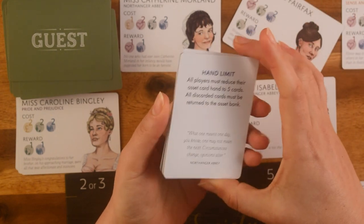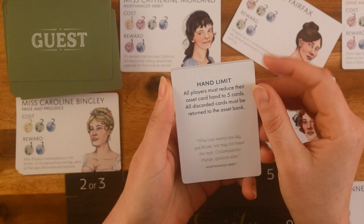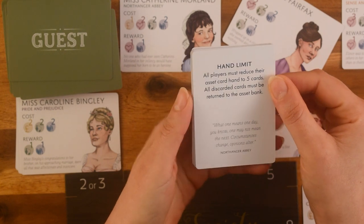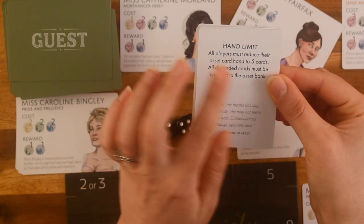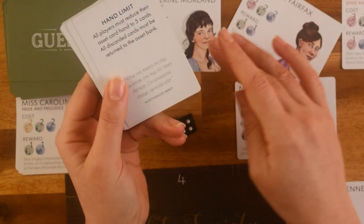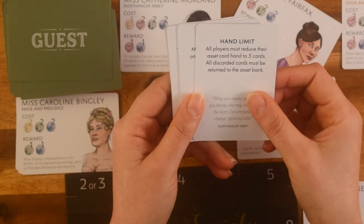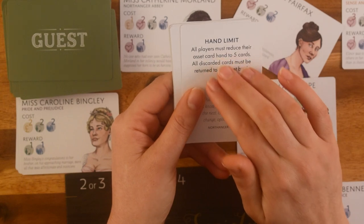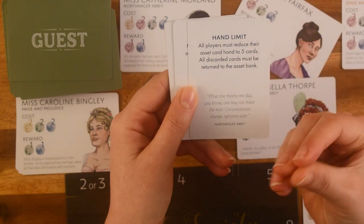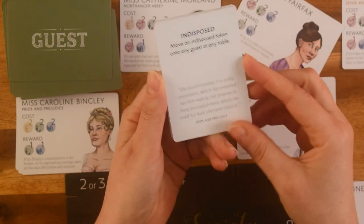There's 'steal an asset' — you can steal a random asset card from an opposing player of your choice; they just hold out their hand. Then there's 'hand limit' — if you play this card as your action, all players must reduce their asset card hand to five cards, and all discarded cards must be returned to the bank. Since you can do things in any order, you could spend many of your own asset cards first and then make everyone else reduce theirs. However, the active player must also reduce their hand down to five, so you probably only want to play that if it's going to work out well for you.